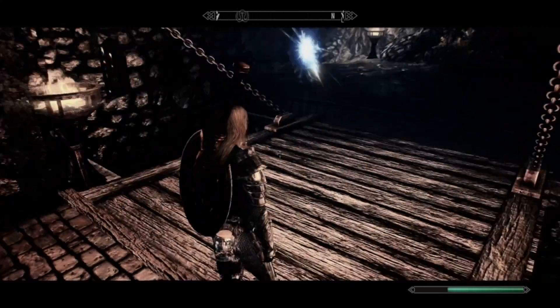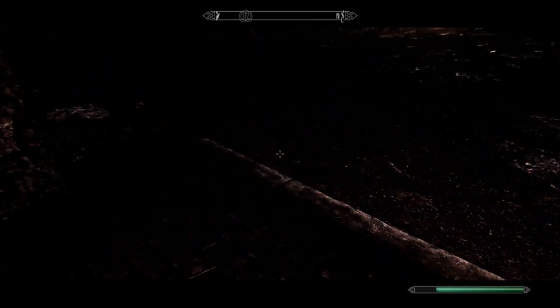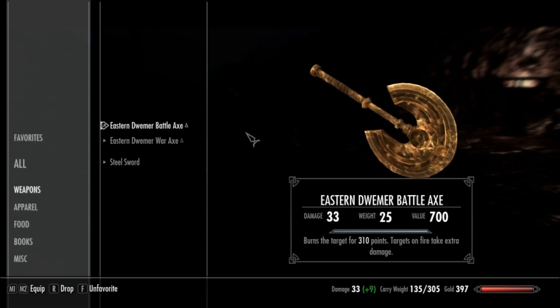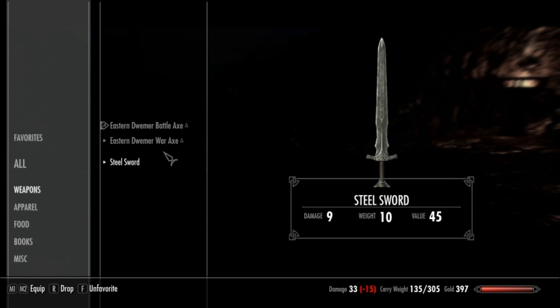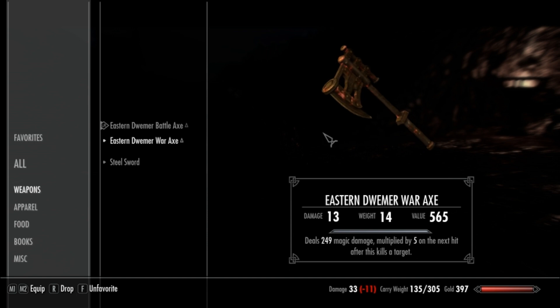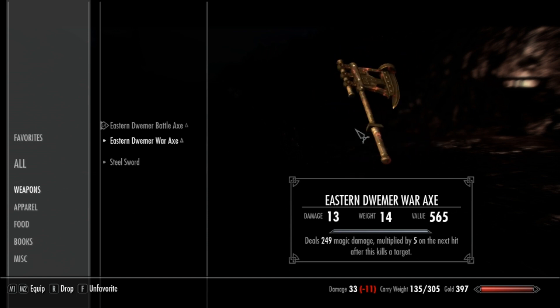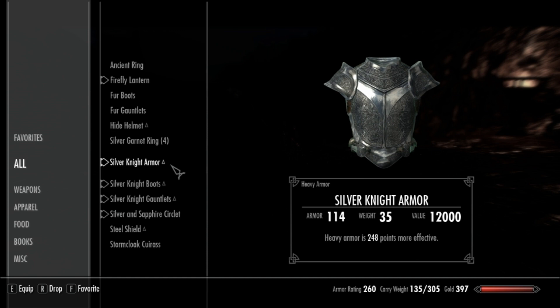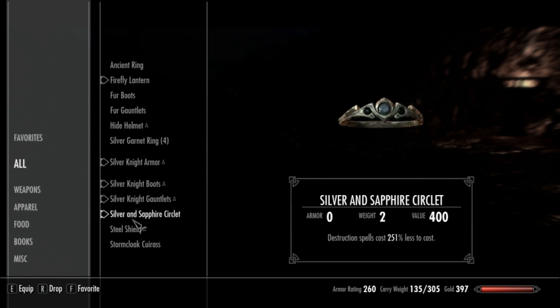But he is really powerful. He has two heavily enchanted weapons early on. He's got an Eastern Dwemer Battle Axe with 310 fire damage, which is going to hit hard. He also has an Eastern Dwemer War Axe, 249 magic damage, multiplied by 5 on the next hit after this kills the target. So he's going to be a combat master.